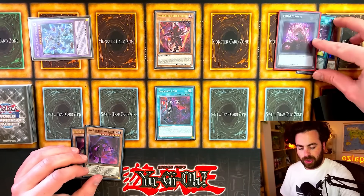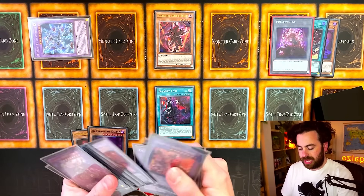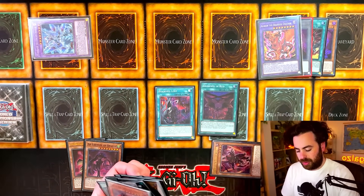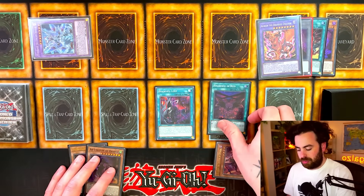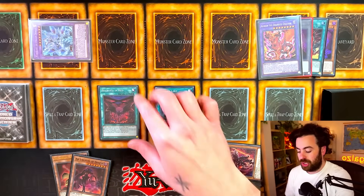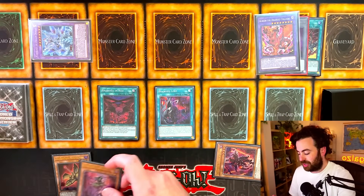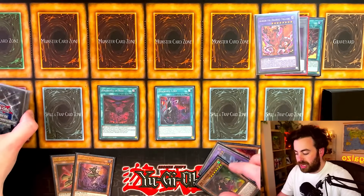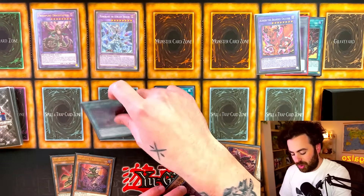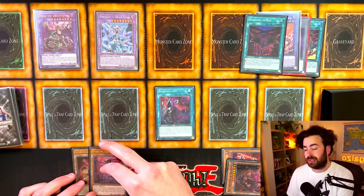We summon Mirror Jade, activate its effect sending Albion to the graveyard and banishing Aluber. During the end phase, set up Branded In Red. You don't have to set it — you can get it to hand, then fuse with Mirror Jade to get something like Dragoon. Versus a lot of decks this will honestly be enough. With Ad Libitum, summon back Mirror Jade, and now you have two negates and a non-targeting banish on board.